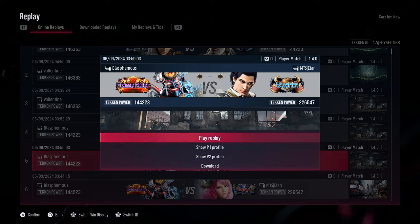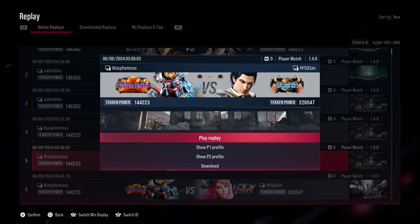Now this particular matchup with Yoshimitsu and Claudio — since I already know how to play Yoshimitsu and I just managed to reach Bushin myself with Claudio — I'll try to explain some of the points that the player here has managed to fail in doing, what they're doing correctly against Claudio, and what they could continue doing to improve on their mistakes. So let's get to it.